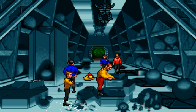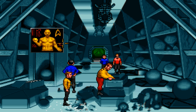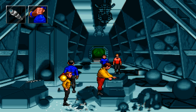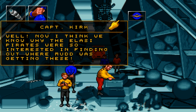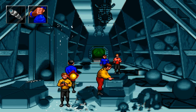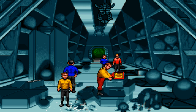Alright then, what else is there to look at in this area? Use this thing on Mudd. Now I think we know why the Elasi pirates were so interested in finding out where Mudd was getting these. Kaboom! That's interesting. Boom! Let's do it again. Boom! Some kind of explosives.